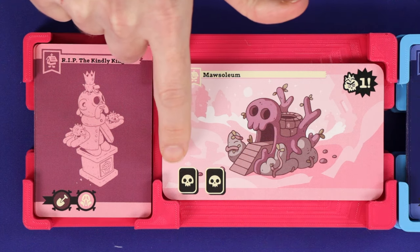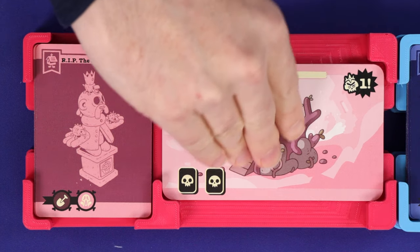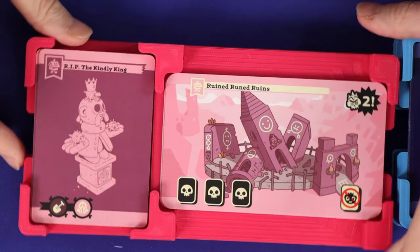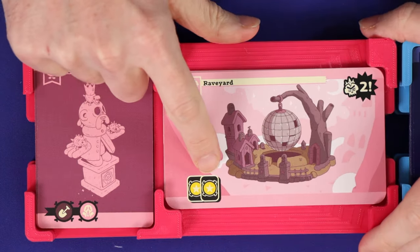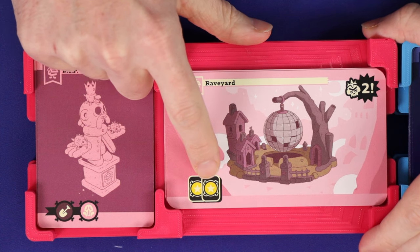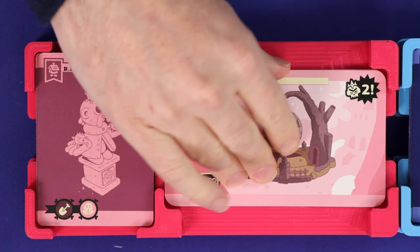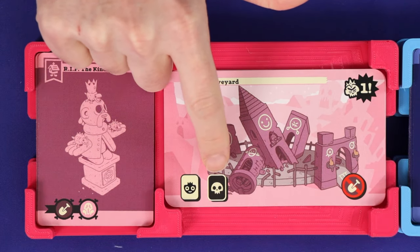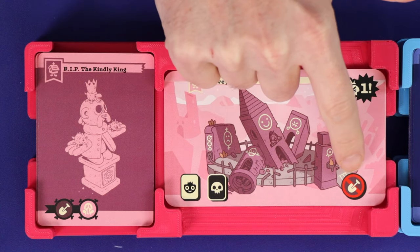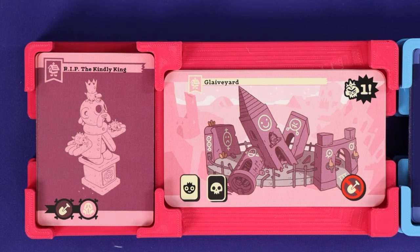The pink realm also introduces skeletons into some of the objectives. For example, one objective requires at least two skeleton cards; another requires at least three skeleton cards and no minions; another requires skeletons with two matching icons. One requires at least one minion, at least one skeleton, and no dig icons on minion cards only. For a full explanation of any others, check the rulebook.